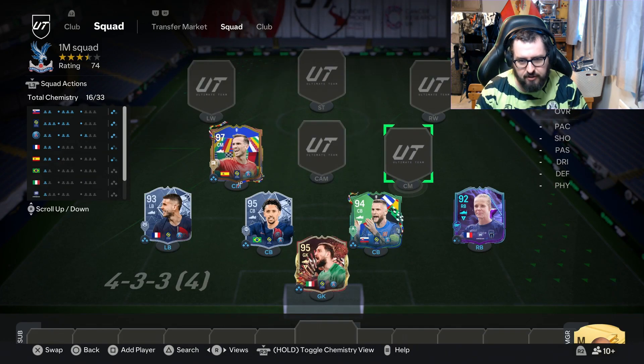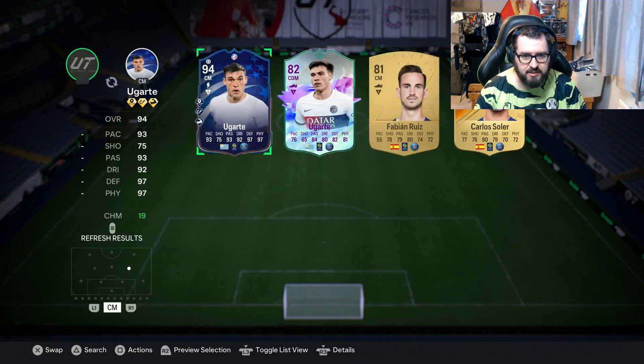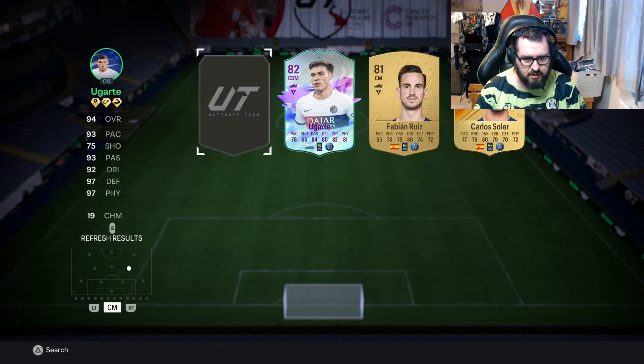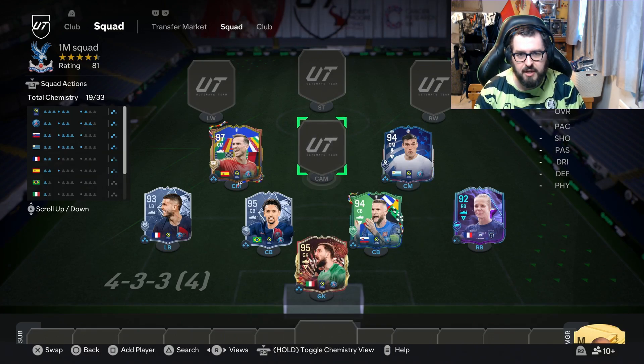Changing up the formation to fit the rest of the players in, we're going to go with a right centre mid and then Fabian Ruiz at left centre mid. In that right centre mid spot we're going to go with Path to Glory Garte, who is currently 94 rated — not bad. Obviously solid defensive stats on him. I have used him before; he was okay, but hopefully in this team he's going to be a little bit better.